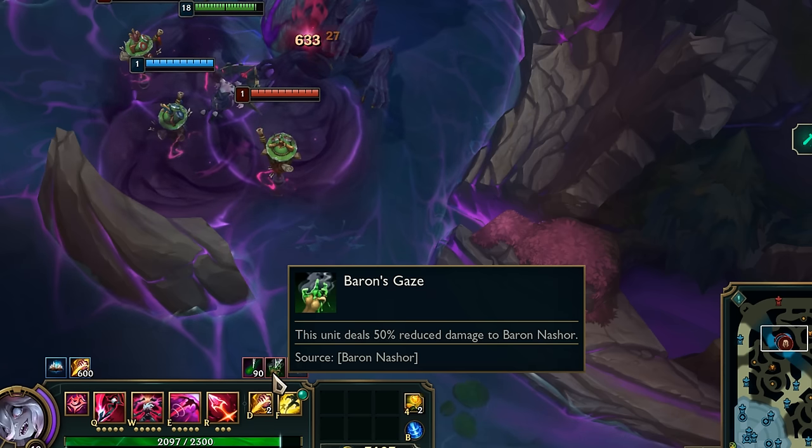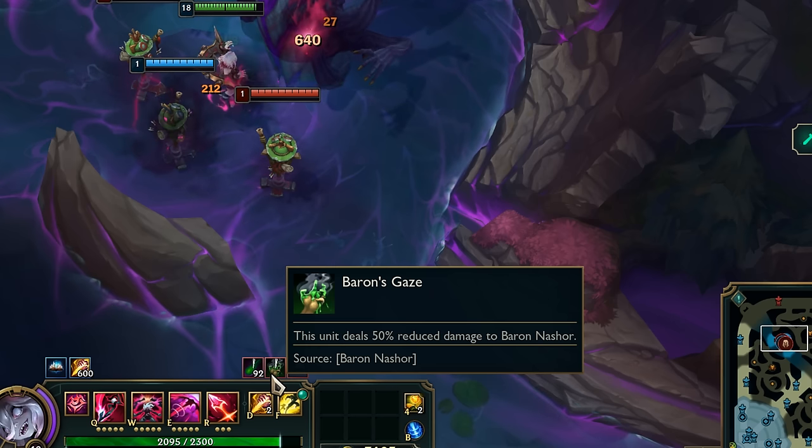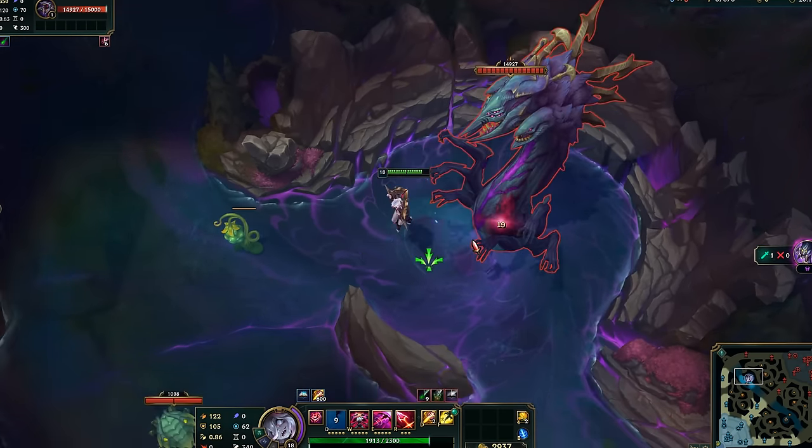He will also apply baron's gaze to the person tanking him, reducing their damage to the baron by 50%. This is to prevent people from trying to solo the baron — he's a lot more of a boss now. They even added dynamic boss music that changes when you fight barons or void creatures.